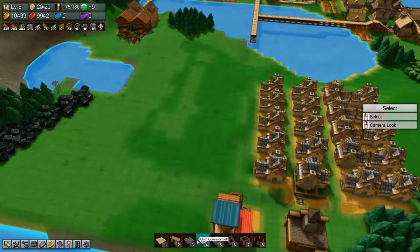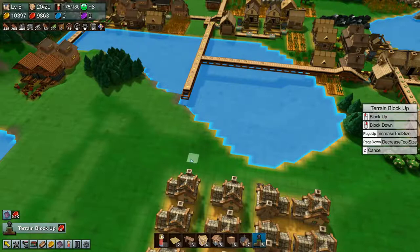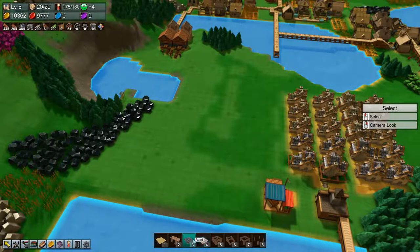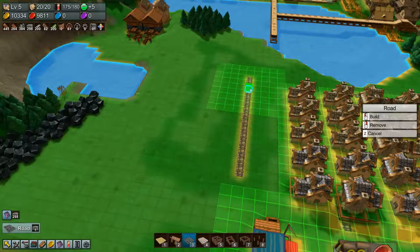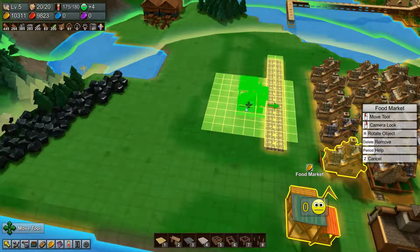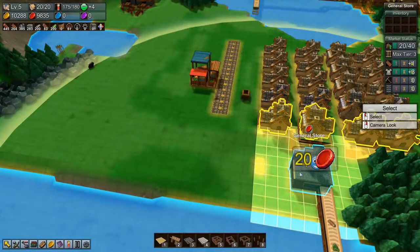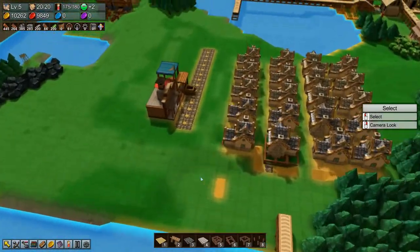We're going to get this leveled and up here we want it up like that. Let's get these roads and we'll do a double road here. We're going to move this over here and we're going to move the general store as well.